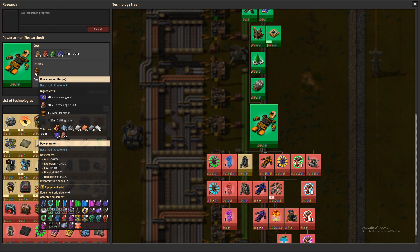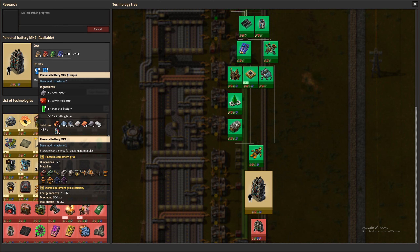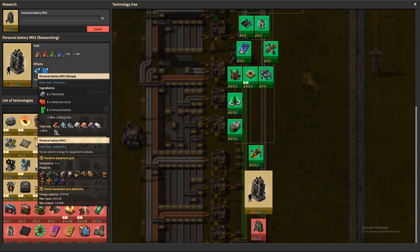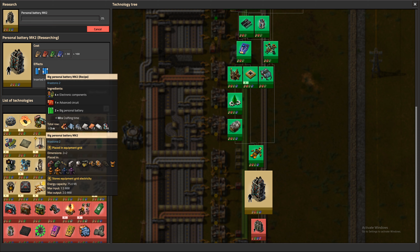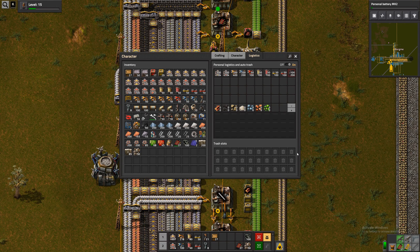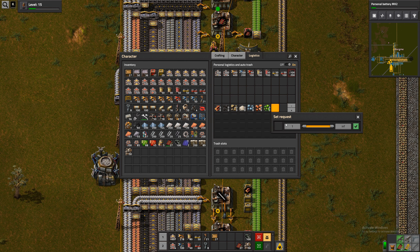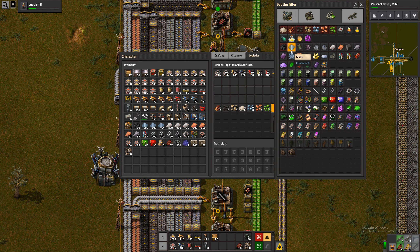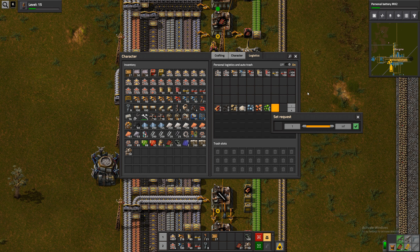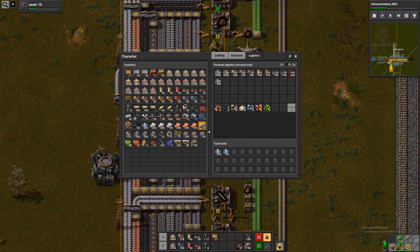So now we can actually make our next armor if we produce some processing units. Personal batteries Mk2, sure. Mk3s we can't make without lithium sulfur batteries though, so we probably won't research those. Is there other junk? Glass I guess we do want some of at all points in time, so we can produce some production facilities, but no more than one stack I guess. So robots should come and take some of that away now.